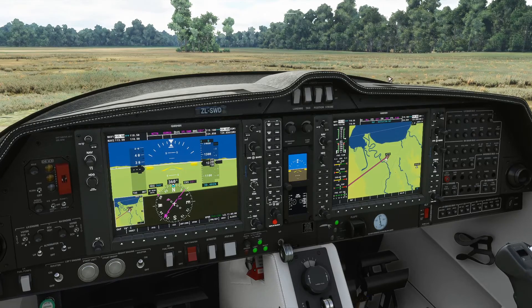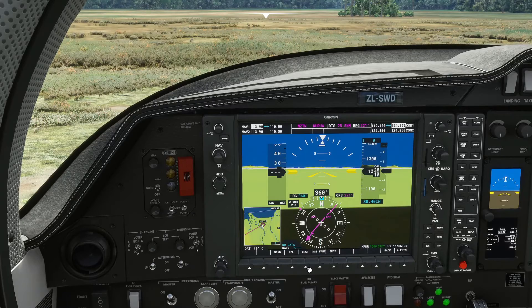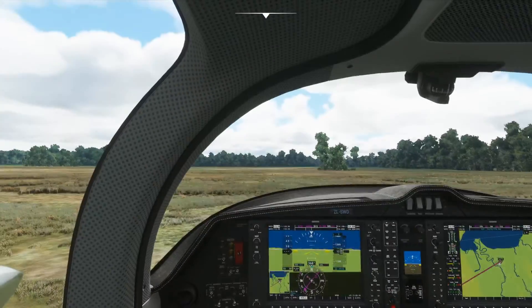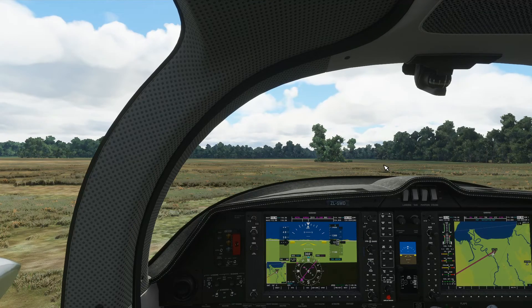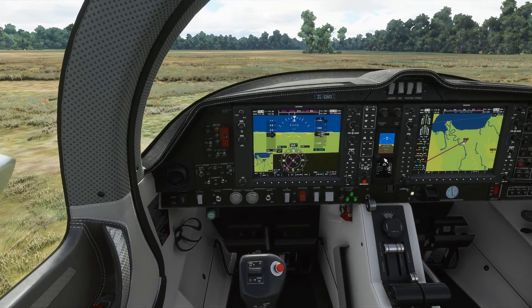Engine is started up. We'll go ahead and get avionics master on, pitot heat on, and taxi light on to get ready to move. Let's check for any wind — we don't have a windsock here at the airport, and it says no wind data available. We'll get our flaps into the takeoff position. We're pretty heavy and it's going to be a challenge to get out of this airstrip. We can taxi down and use runway 20 or turn left and use runway 02 for departure. There's less terrain in front of us if we take off towards the north, so that's what we're going for.